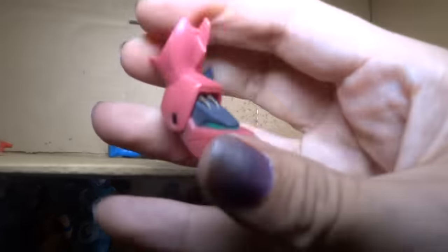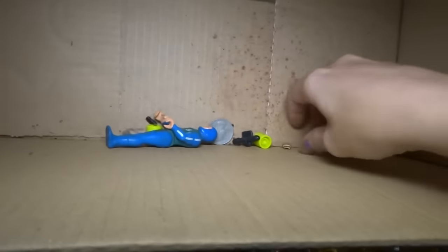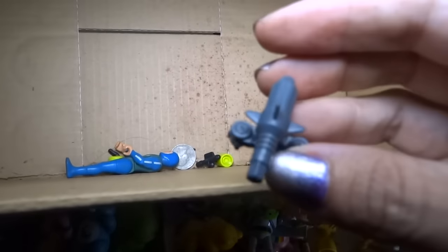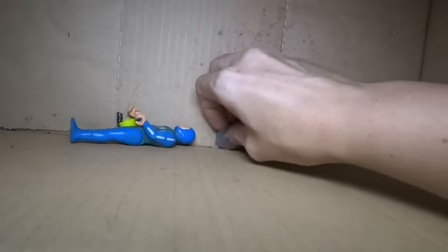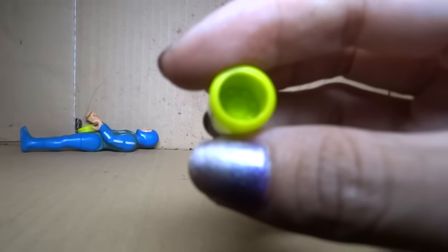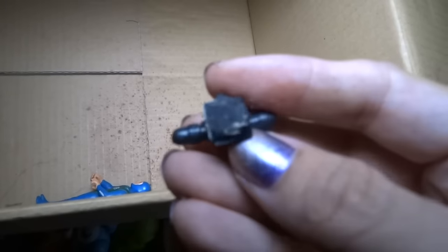We got a random Gundam leg — I don't know why. I think that goes to one of the Zoids, maybe. I don't know what this is — some type of weapon. We got some money. We got a couple of green things. Sorry, there's dirt at the bottom — that's what happens when you have a really old box. That looks broken.